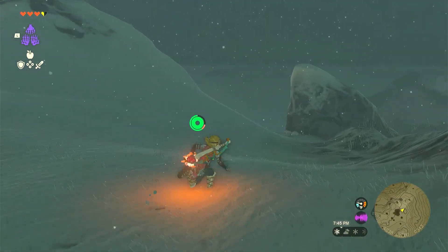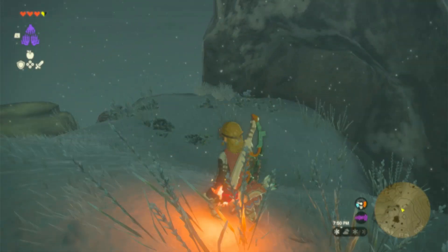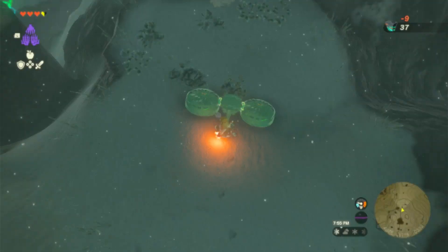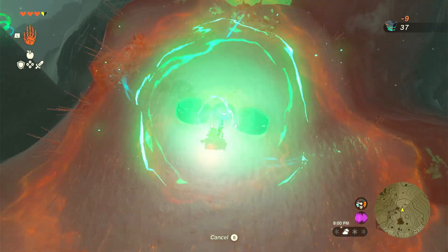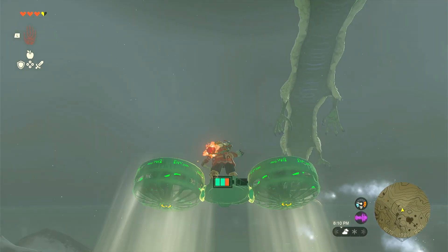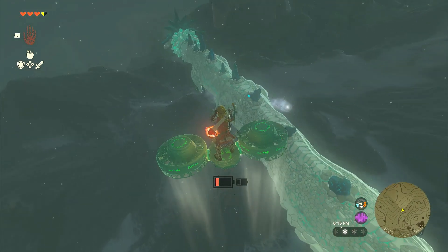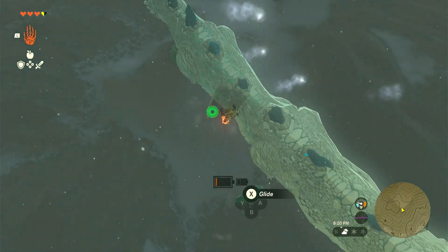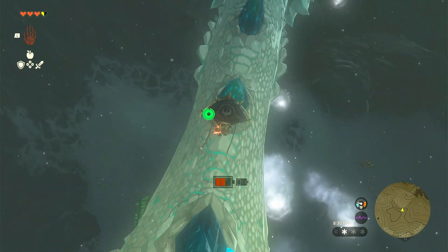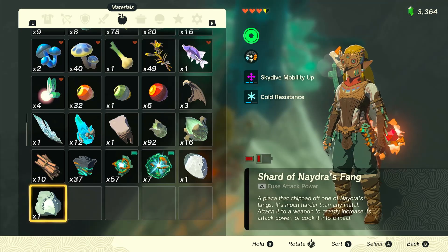Now we want to catch the dragon again — there are multiple ways we can do that. We could try to use the rocket shield, but I think that won't take us as far up. So instead, we'll just use the auto-build here, which we set up. That's how you need to use the Zonai devices to your advantage. That should be plenty — we don't need the device, that'll just be lost to the wind. We wait another 10 minutes, but we have acquired the fang.